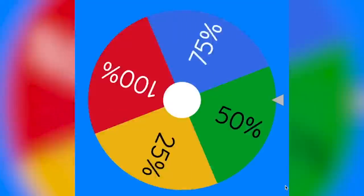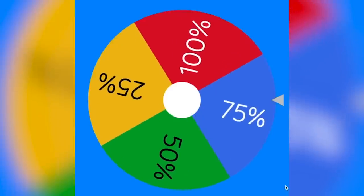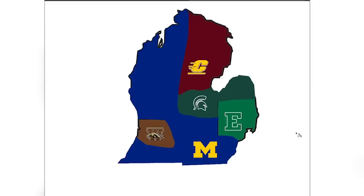Let's see how much land Michigan State will be taking from Central Michigan — they're going to be gaining 75%. Central Michigan is going to be awfully small after this. Here is the updated map — Michigan and Michigan State are so far the biggest on the map right now.